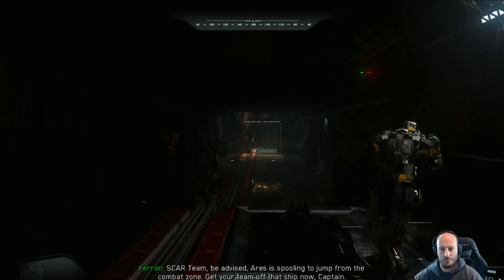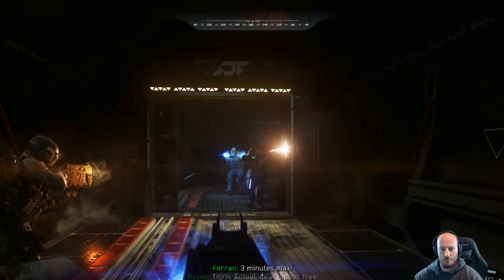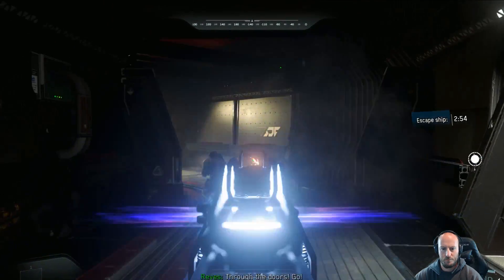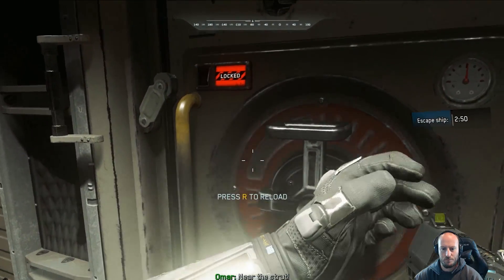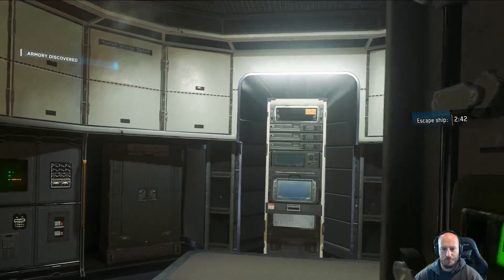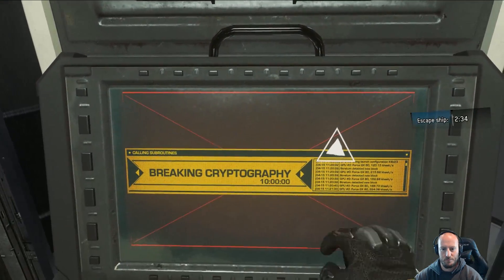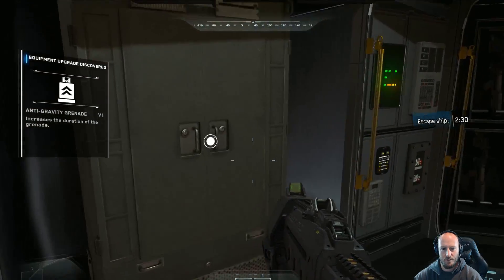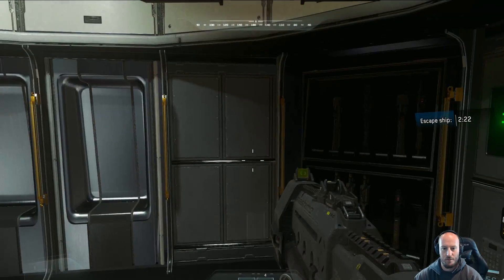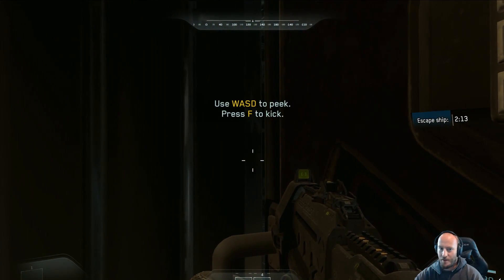I like frag grenades. Be advised — Ares is pulling to jump from the combat zone. Get your team off that ship now, Captain. How much time have we got? Three minutes, max. Tigris actual, weapons free. Danger close. Open the doors. Go. We got a proximity, hack the door. Successful breach. Oh my god, I'm over here messing with stuff, checking doors and drawers. Screw it.